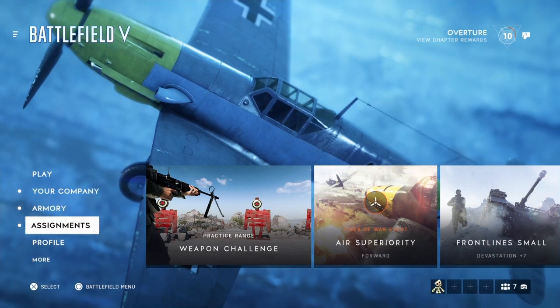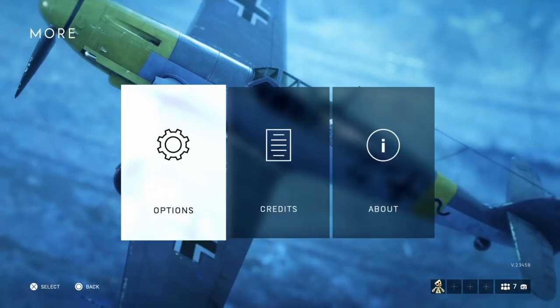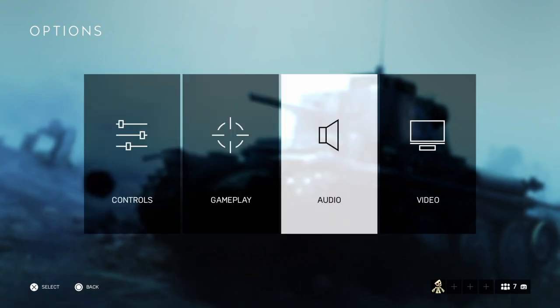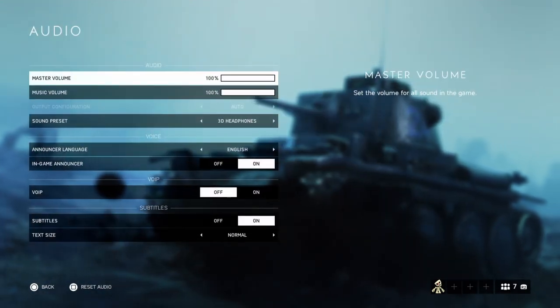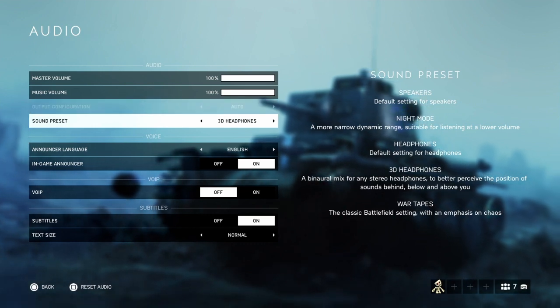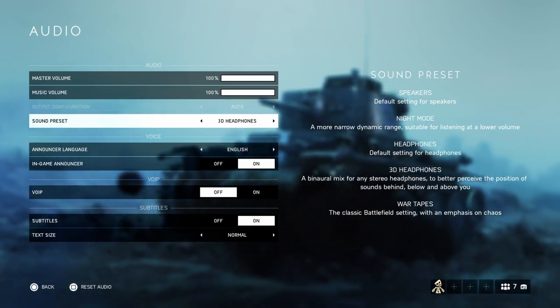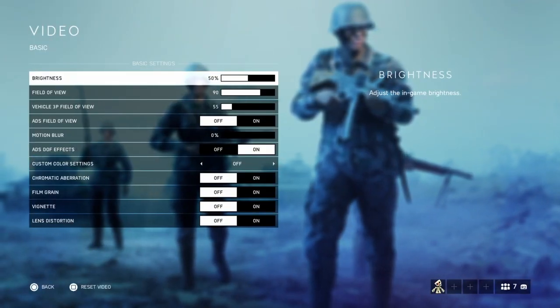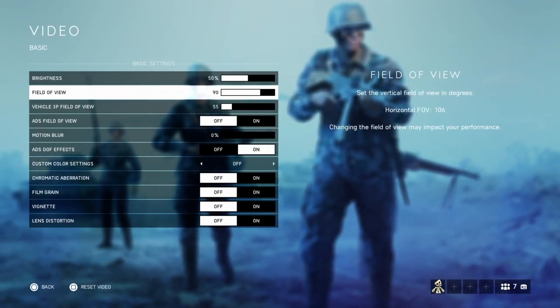Before getting started, go into your options. Under audio, change the sound preset to headphones or whatever you're using - 3D headphones is a good option. Then go into video and adjust your field of view.